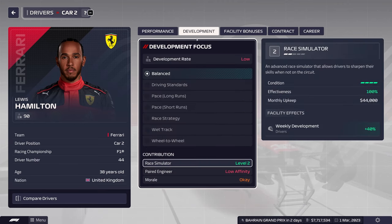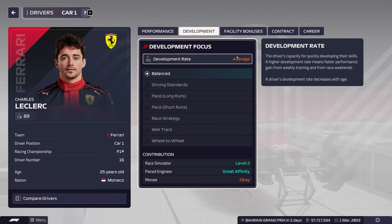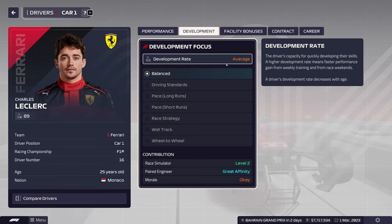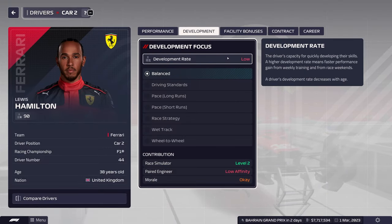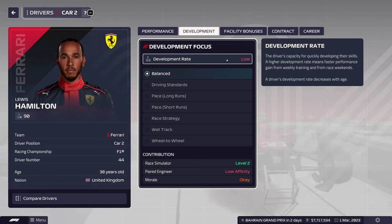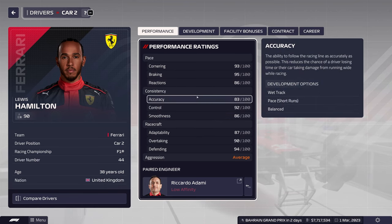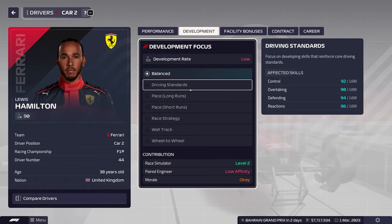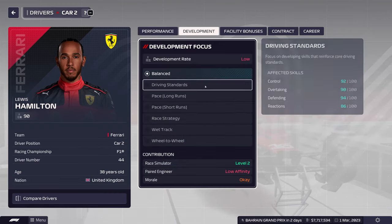Hamilton's development rate is low and Leclerc's is average. Average is just like a 0.99 or 1.0 experience multiplier, so whatever he gets from the race weekends will be his total. Hamilton's will actually be multiplied by like 0.6 or 0.7, so he'll take a hit and won't be getting all his experience points during the race weekend. We'll keep him balanced for now, focusing on reactions, accuracy, and smoothness.